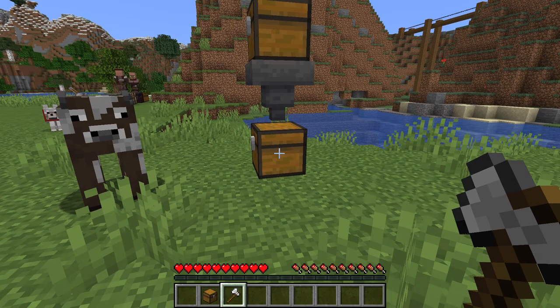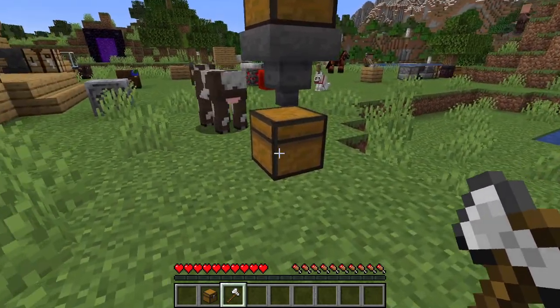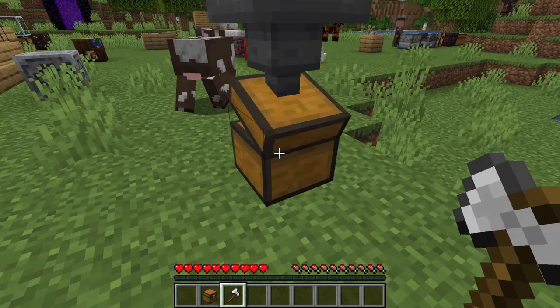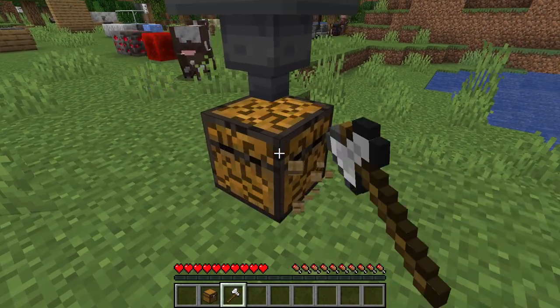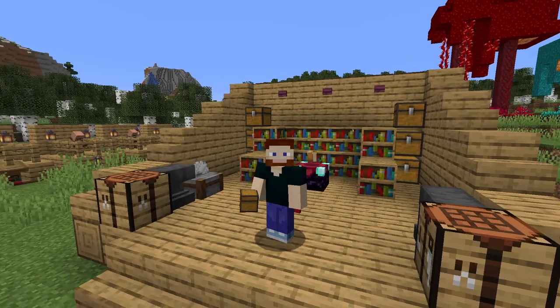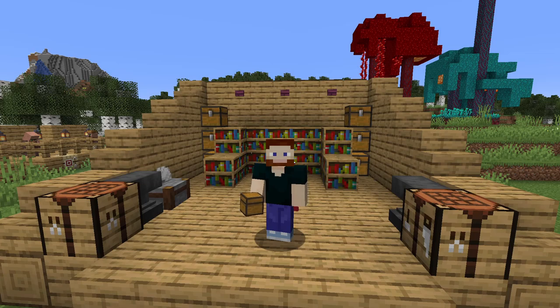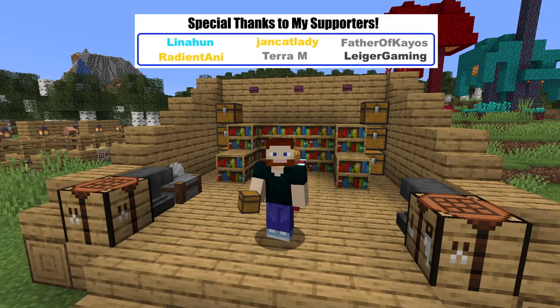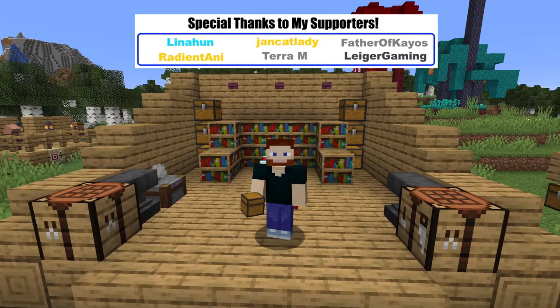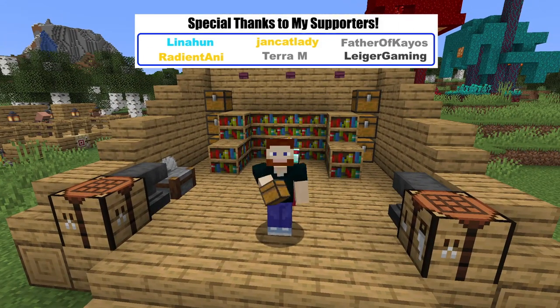If you want to break a chest, use an axe — that's the fastest, but you can use anything. As you know, this has items in it, so when you break the chest, all of the items pop out. Is there anything you didn't know about the chest? Let me know in the comments below. Check out the playlist on the right for more easy Minecraft tutorials, please leave a like as this helps the channel grow. We'll see you next time, bye-bye.